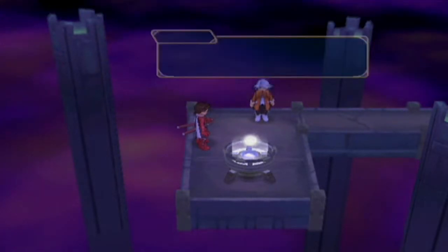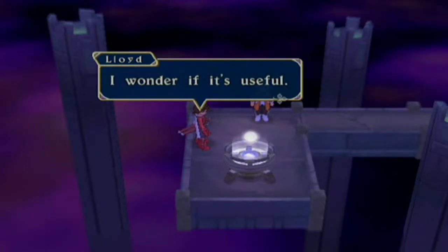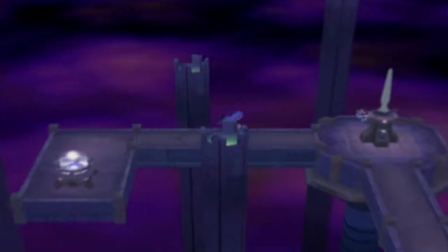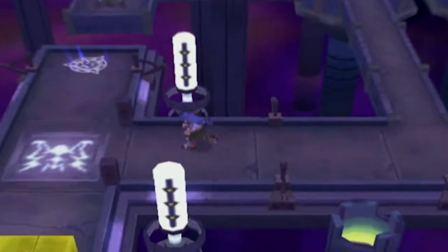Whoa! Looks like you're shooting out electricity. This electricity is blue. Wow. That's an astute observation there, Ms. Raine. Perhaps there is something that can only be destroyed with this electricity, like those boxes. Maybe we can change the color of electricity. Oh, that would just be silly.